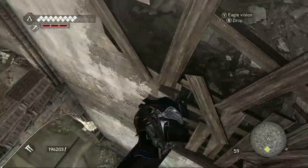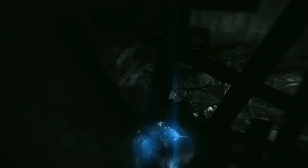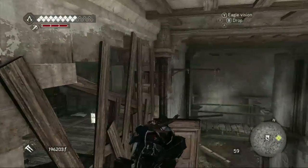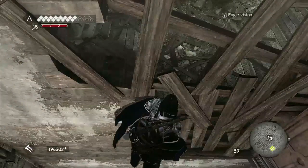All right, so there's going to be three Borgia flags in this video. The first one you can kind of see — it's behind that wall right there. What you're going to want to do is go further down this path and then you're going to hook a left. Nice.